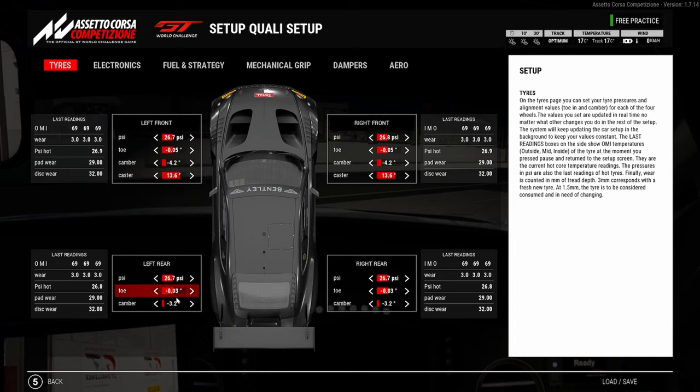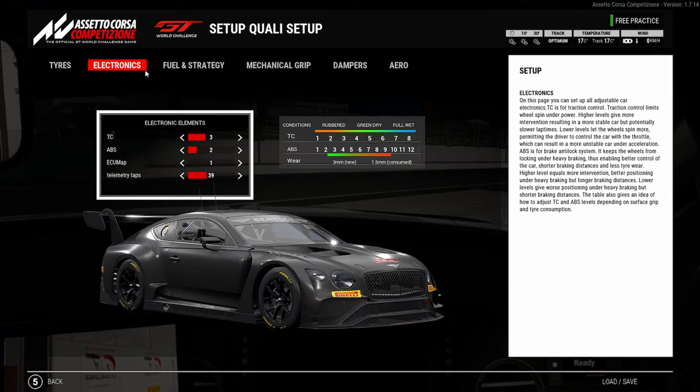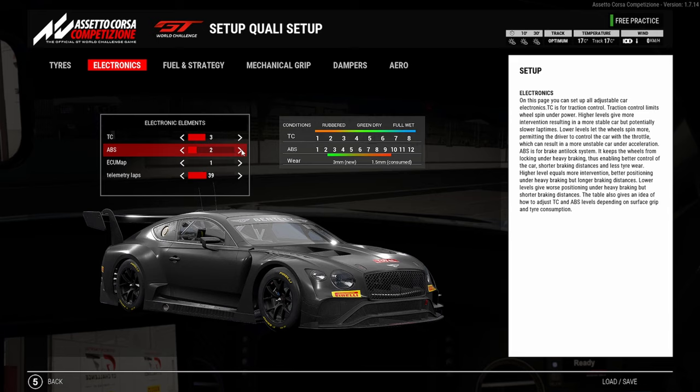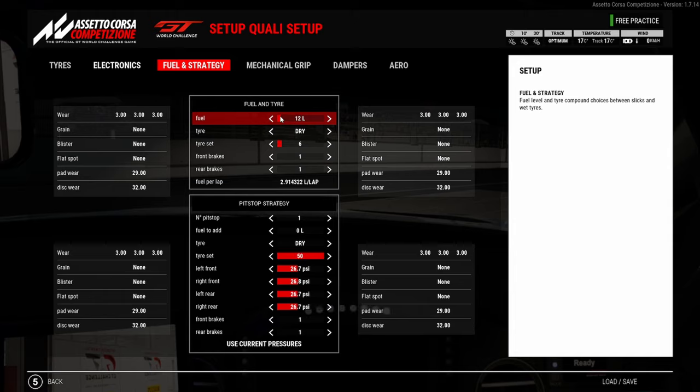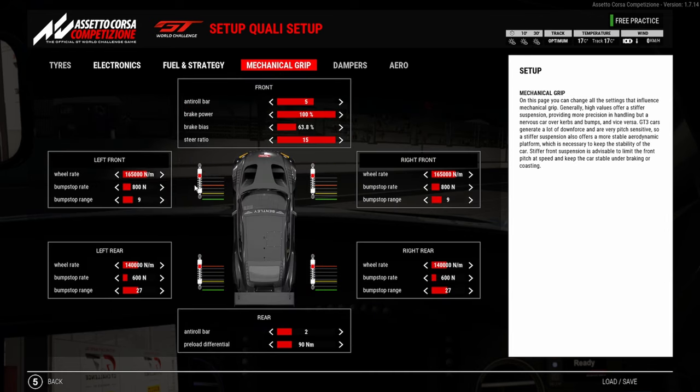Here's the qualifying setup. I've put one click more of minus toe — so it's on minus 0.03 — to give a little bit more rotation. ABS is down to you, whether you keep it on four, go down to two, or try three — whichever works for you. 12 litres of fuel should allow you to do an out lap plus two hot laps.